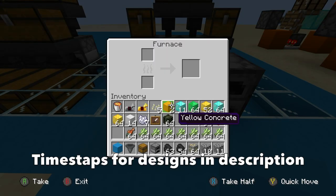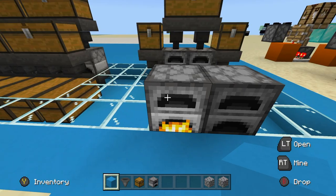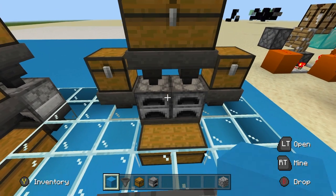First of all, what is a super smelter? This is your traditional way of putting stuff in the furnace - you throw the coal in there, and then you just have to throw the items in there individually like that. Basically, what a super smelter tries to do is make that process more efficient and kind of more automated.